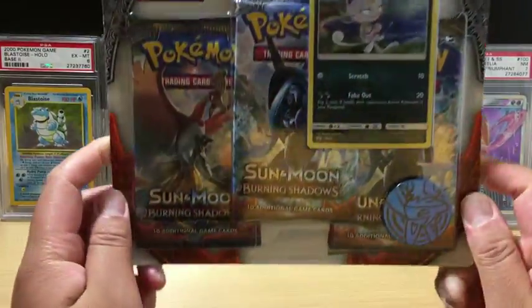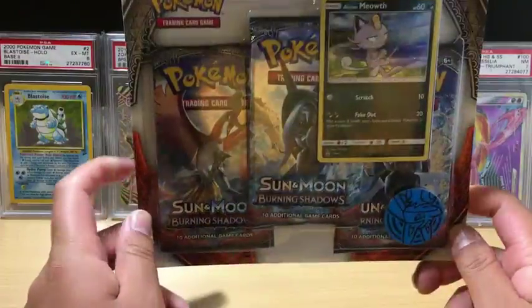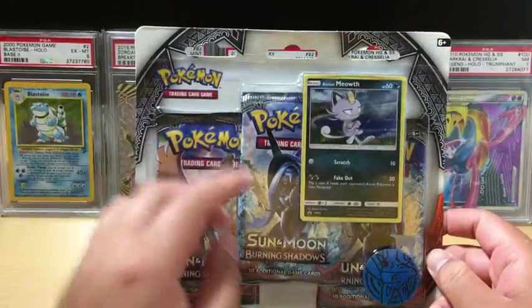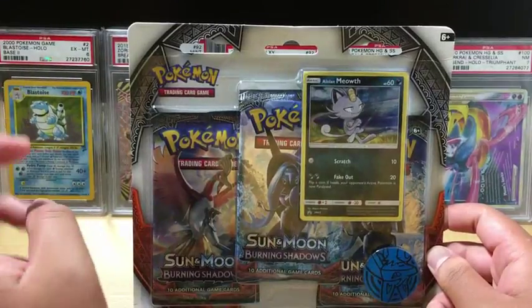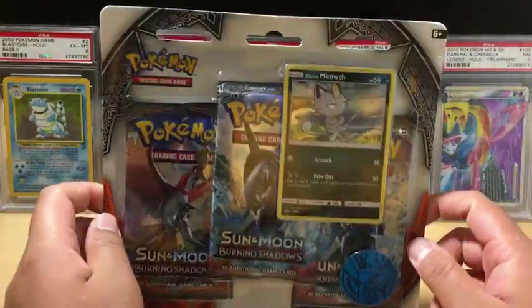Hey everyone, so I was able to find the most elusive cat blister. They finally restocked that Target and I was able to pick one up. This is the Alolan Meowth three-pack blister of Sun and Moon Burning Shadows. So let's see what we can get out of these three packs.